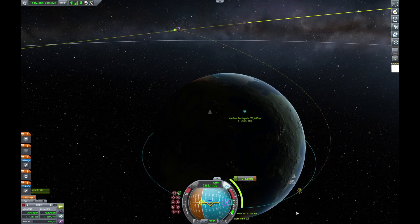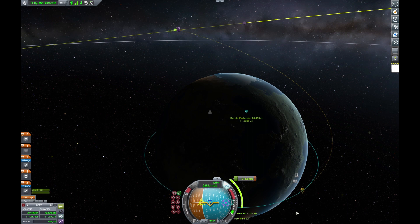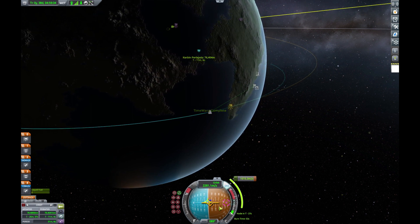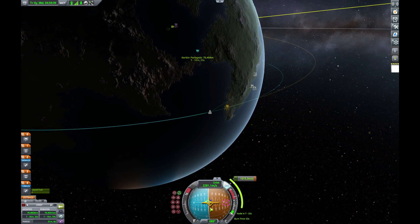At this point you can just time warp to the point where you're happy with, and then we'll be able to make our burn. We're coming up on our maneuver node shortly, so we're just going to get ready to burn and make sure that we're facing the right direction.